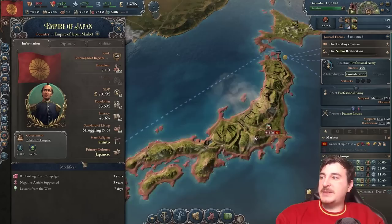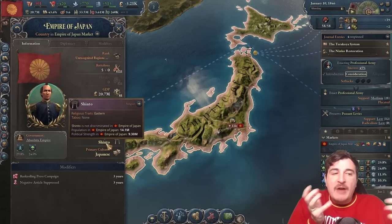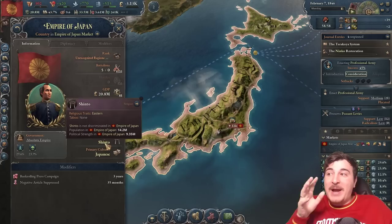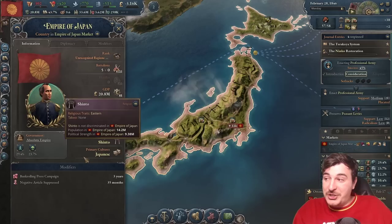Let's get a couple more cotton plantations going. I'm also going to accept State Shintoism, making Shinto our official religion. We have 14 million people following it while around 20-30 million are not. I wish there was actually some bonus from this — it's flavorful but it offers nothing. Even our leader is still Mahayana. It might even be a mild debuff, since having most of the population not follow the official religion can lead to discrimination if we go for State Religion as legislation.